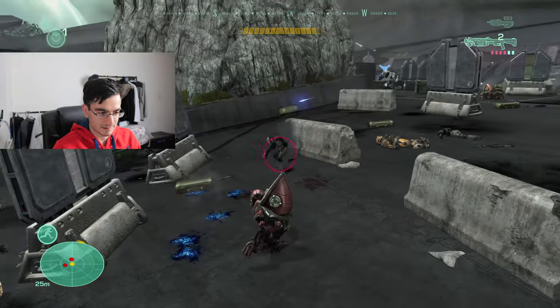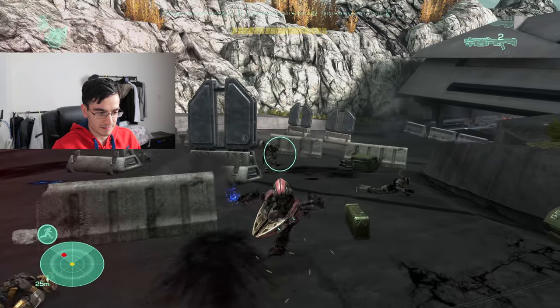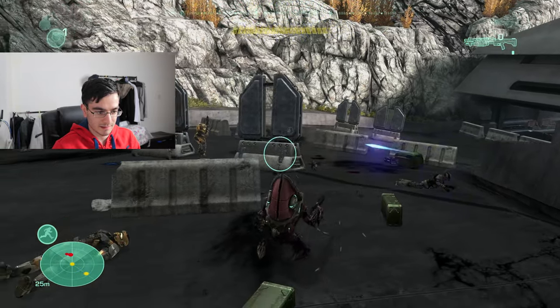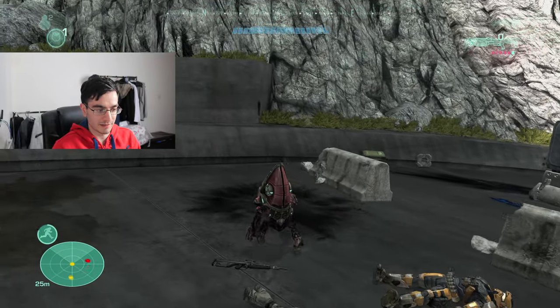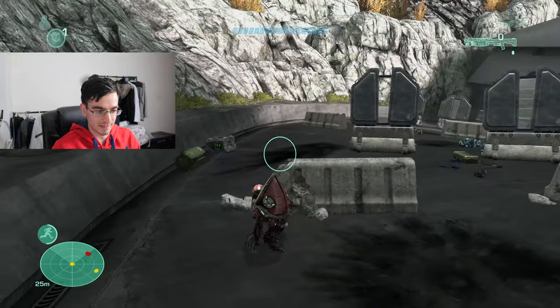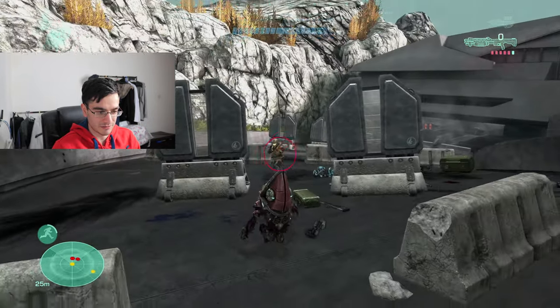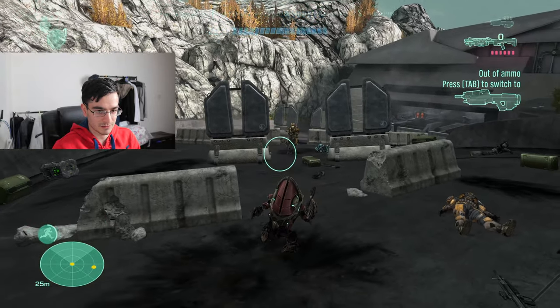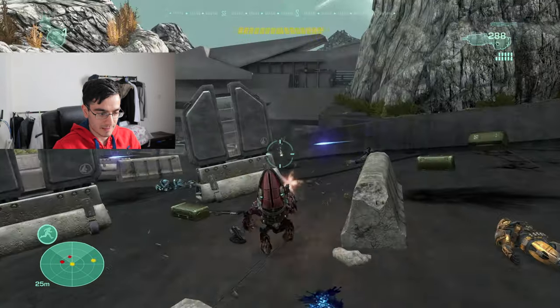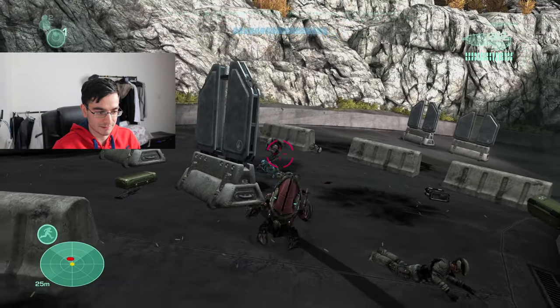I need help — I have literally no ammo. Watch out for this marine. You can melee with a grunt, but if you remember from the Halo 2 mod I made, you could melee with your gun. In this mod you can't really do it, which is a shame. I really love the melee attack from that Halo 2 mod — it was pretty dope.